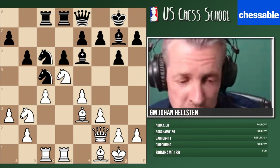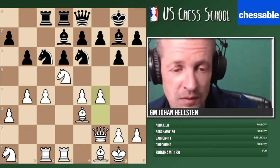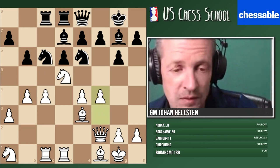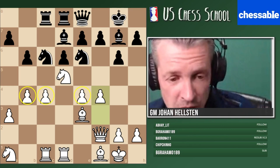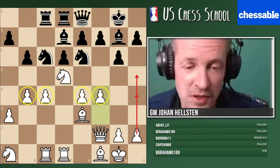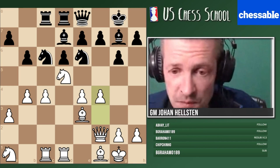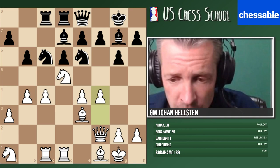Typical Maroczy structure: we don't want to trade and lose our space advantage, so we play knight a1 and continue gaining space with b4 and f4. A very interesting setup against the hedgehog or accelerated Dragon. If you can get away with this, usually black is suffering. Don't forget: the more you push your pawns, the more weaknesses you leave — who knows, maybe you'd like to use a square with your queen. It all depends on the situation.